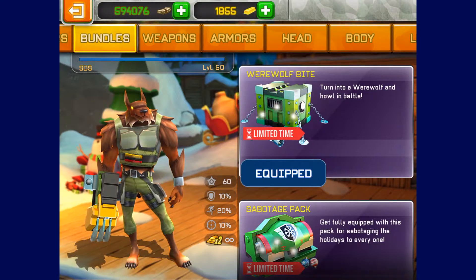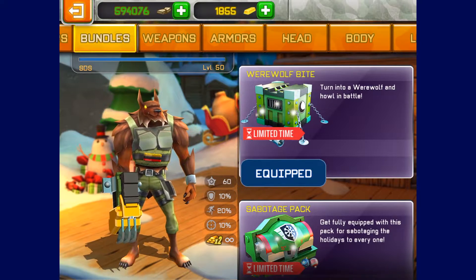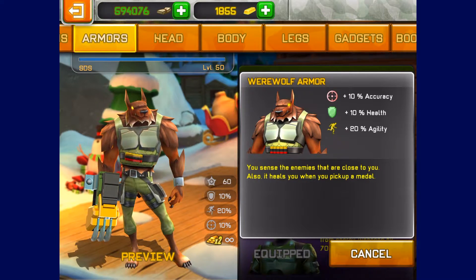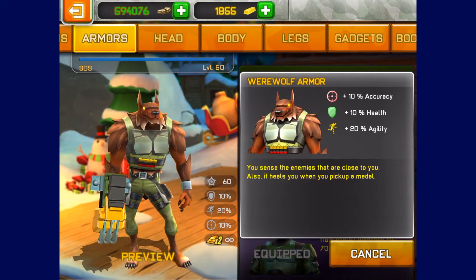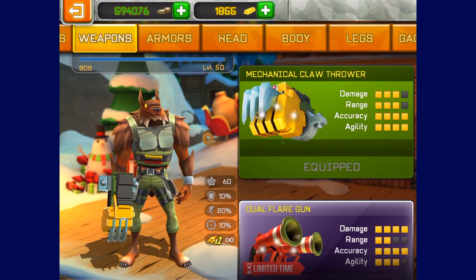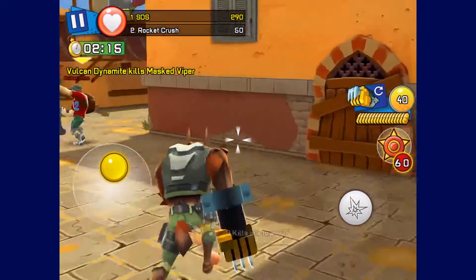The last bundle is the Werewolf Bite. I'm not too sure what werewolves have to do with Christmas — I feel like they should have added this in the Halloween event, that would have made more sense. It gives you the Werewolf Armor, and when you click on the details it shows you a little window — not sure if this was before the update but it's the first time I've seen it. There are other armors that do this too, like the Battle Hawk. It also gives you a weapon called the Mechanical Claw Thrower, which shoots three claws at once — probably my favorite weapon in this update.